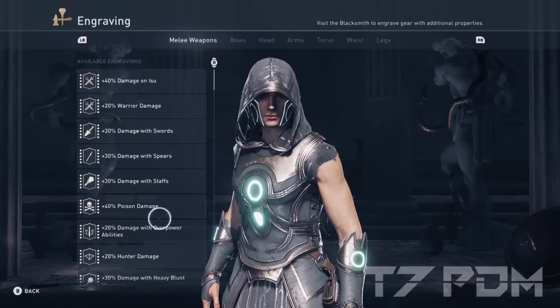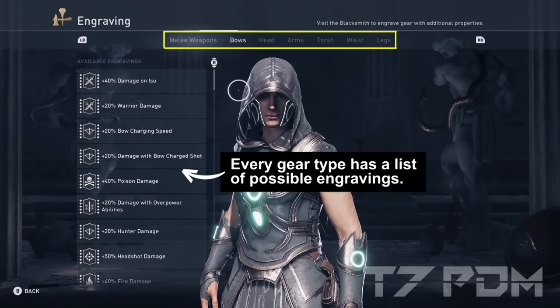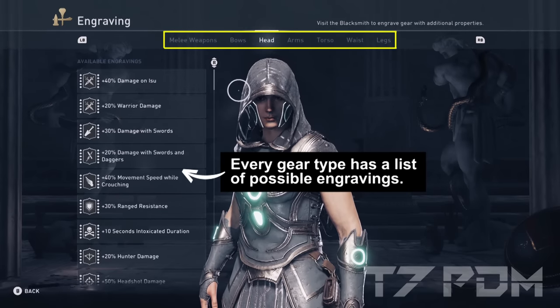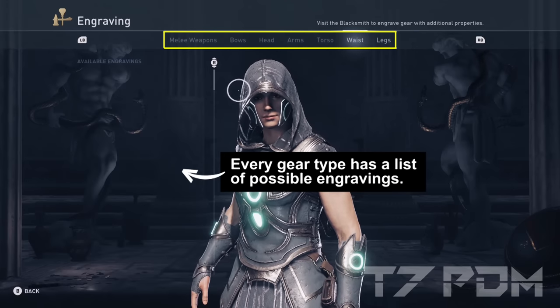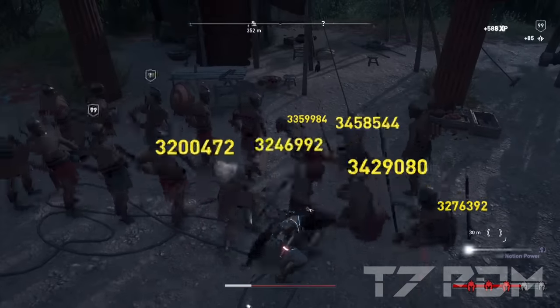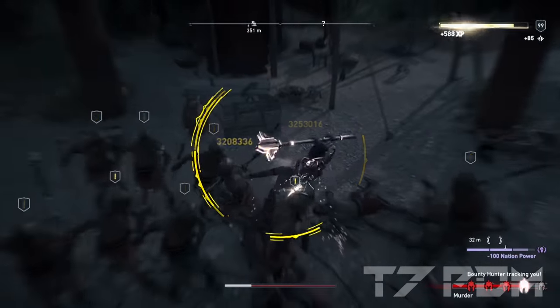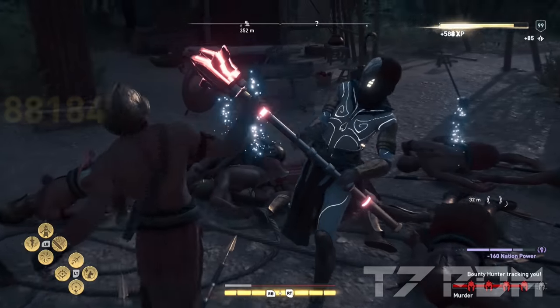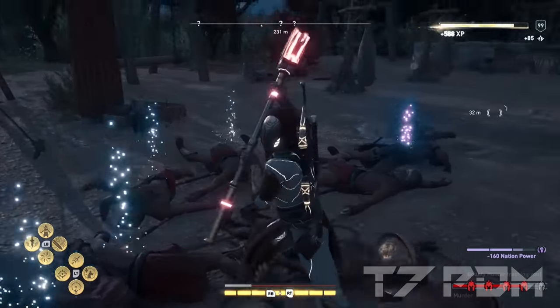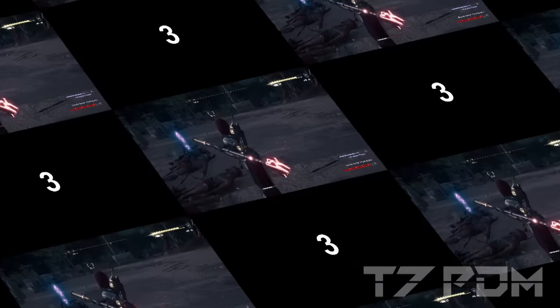Now let's get back to our unique weapons. Assassin's Creed Odyssey has limitations on what is possible to engrave on any gear type. For example, it is not possible to engrave crit chance or melee resistance on melee weapons. But there are actually some items in the game that break these engraving rules, and that makes them so special — because only with them can you reach 100% crit chance or 100% melee resistance and make a complete Godmode fighter build.